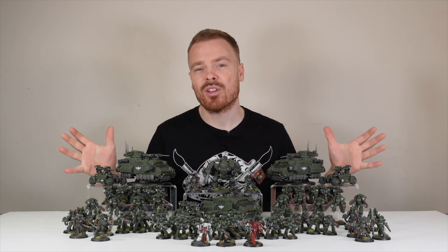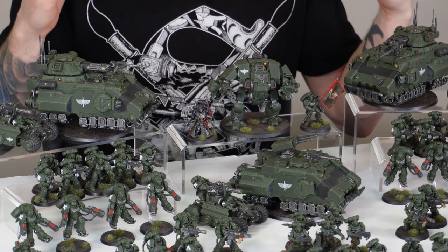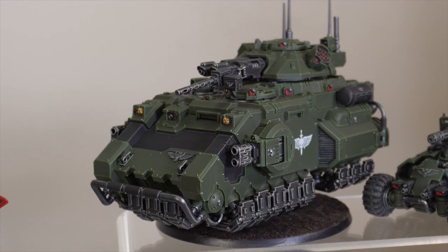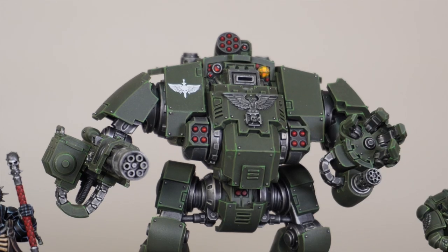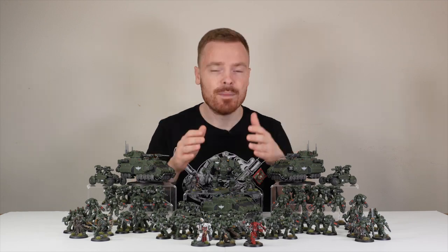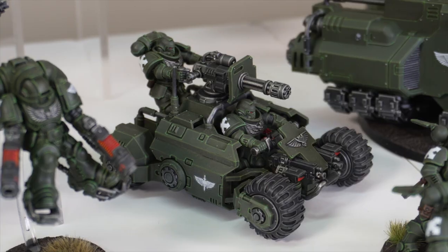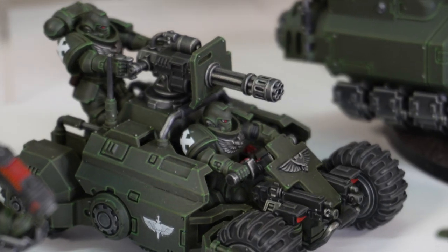To start with this army, we're going to look at the heavy hitting units and some fast attack units. We've got in the backfield two Gladiator tanks - absolutely love the Gladiator - with two different weapon loadouts: lascannons and the Gatling weapons. We've got a Redemptor Dreadnought, which is iconic for 40k and does not disappoint. We've then got an Impulsar to ferry around the vast swathe of infantry, and three ATVs to nip around the board and cause some trouble for our client's opponents.